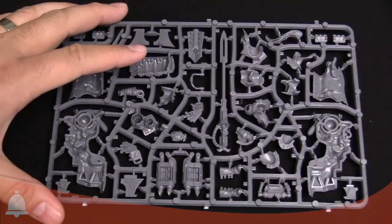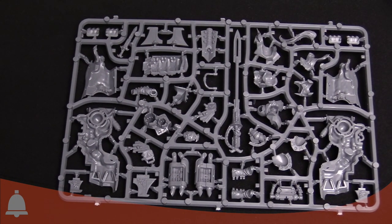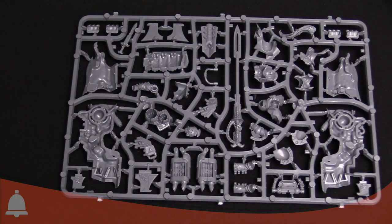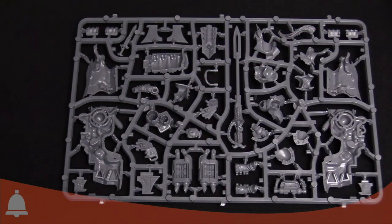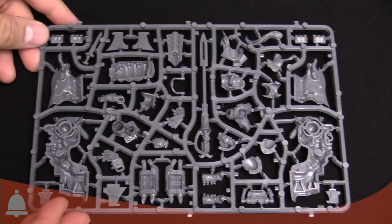And then we flip this over real quick, because there's even more stuff going on in the back — a lot of detail on the underside. You can kind of see the arm for the lance here, and the exhaust or engine part of the bike.